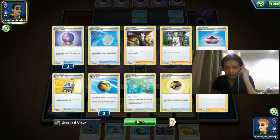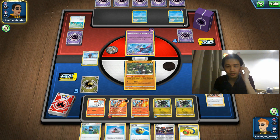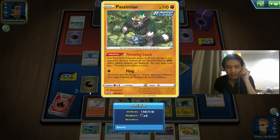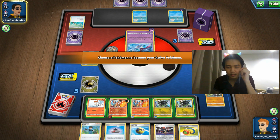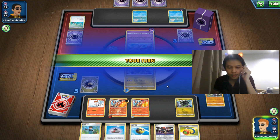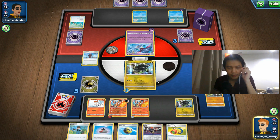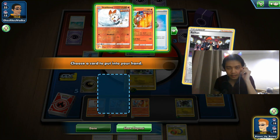Looking at their deck — they're playing Malamar and Octillery, no Cinccino, with an Eldegoss. No Articuno, no means of drawing more cards like Cyanide or Crobat V. But they're still doing double damage due to Psychic weakness — 120 damage is enough at weakness. So we should hit that now. Using Raihan for a Fire energy card — actually I'll Raihan for a Grass energy and use two back-to-back Zygarde attacks.